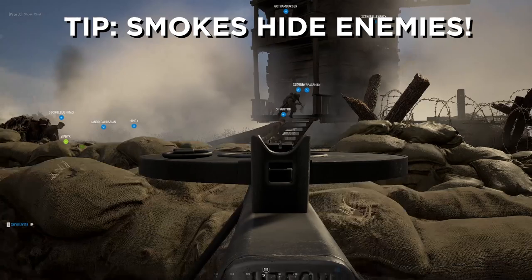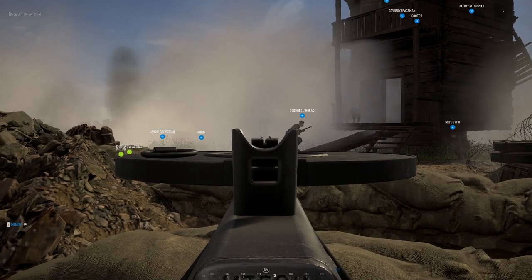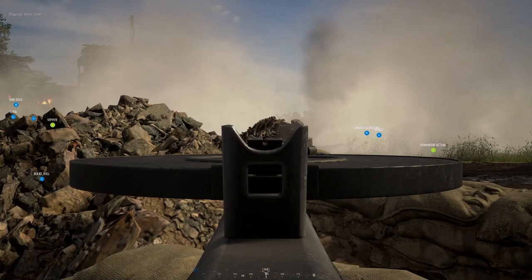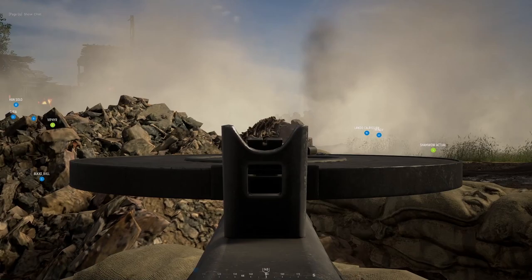My fifth tip is to watch for smoke grenades. If enemies know the general direction of a machine gunner's position, they will almost always attempt to throw smoke grenades in your direction in order to obscure your vision. While these smoke grenades are effective at covering enemy movement, I often find that spraying a few rounds into and around the smoke cloud will net a few kills, since the smoke is almost always covering enemy movement.